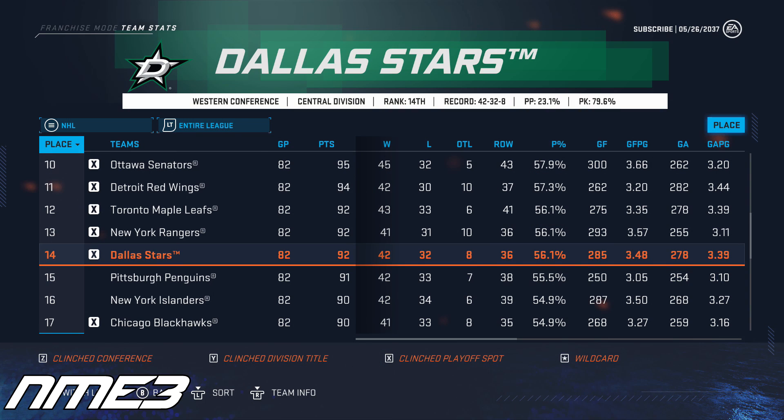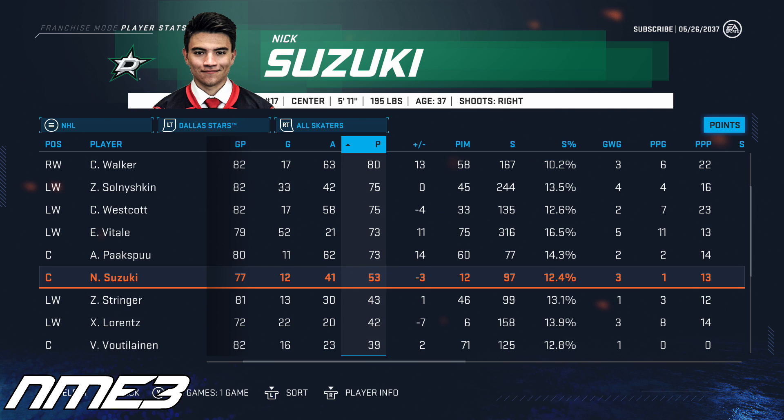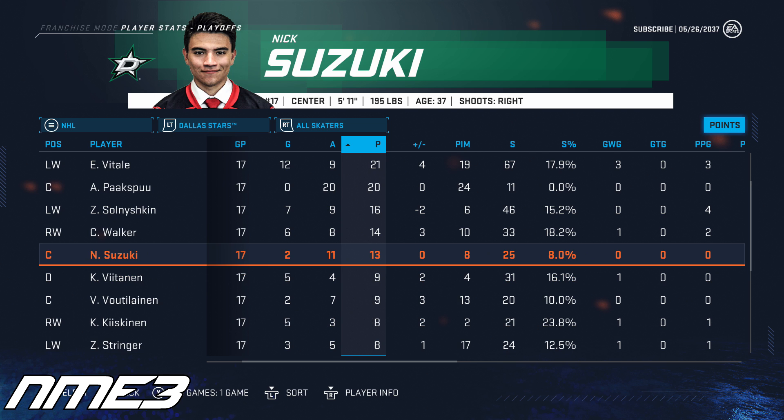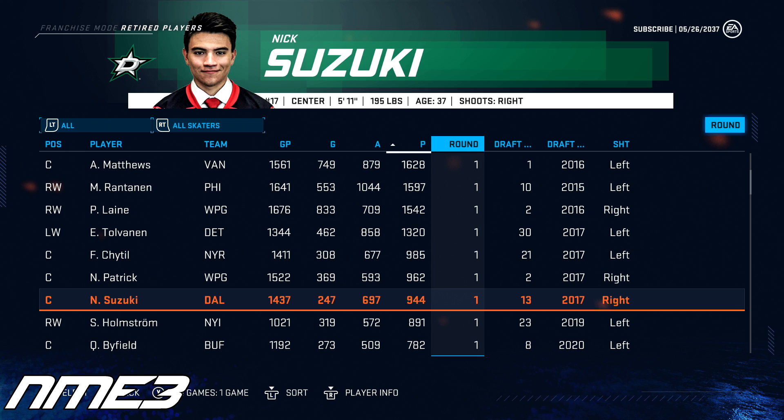Year 18 sees the Stars fall back a bit in the standings, finishing 14th in the league and for the first time in 3 years not winning the Central Division, but they are still a playoff team. In the playoffs they find themselves in another deep run, once again losing to the eventual Stanley Cup champions — this time the Vegas Golden Knights in the conference finals. In 77 games, Nick Suzuki scored 12 goals and 41 assists for 53 points, and in the playoffs put up 13 points in 17 games. He stays at 82 overall and decides to retire in the offseason.